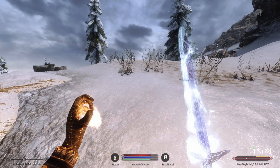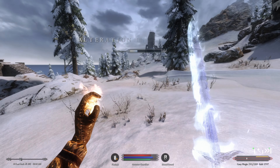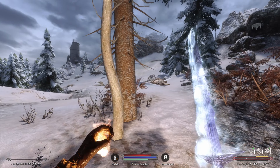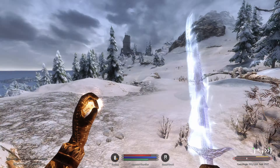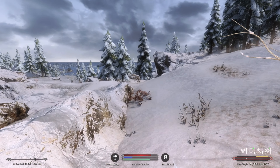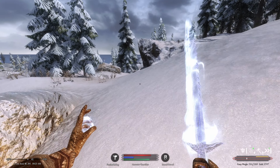Coming up over a crest, a frost troll is fighting some ice wraiths near a small shrine. We find an illusion book — very nice. We use feather falling to descend safely and carry on toward town.